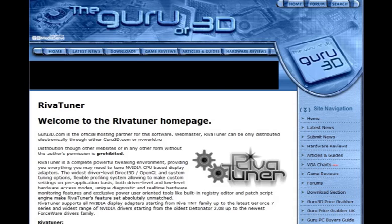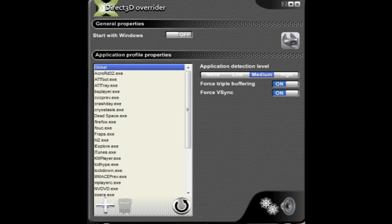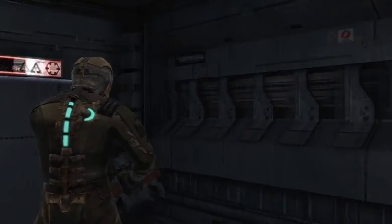First, download and install RivaTuner — I don't really know how to say it. Go into the RivaTuner folder, then the Tools folder, then the D3DOverrider folder, and open D3DOverrider.exe. It should be on global, and make sure force triple buffering and force V-Sync are both on. Leave the program up and start Dead Space, and that's it. The mouse should be much more tolerable now, although not perfect.